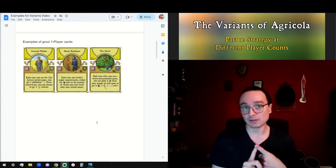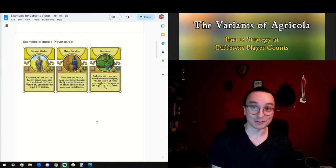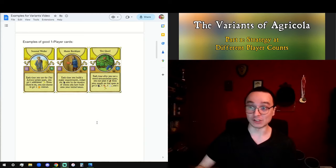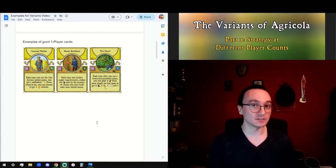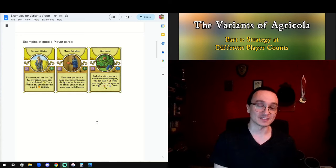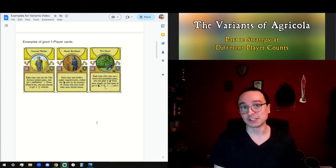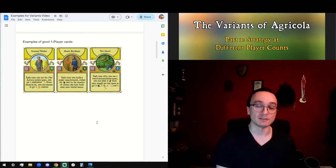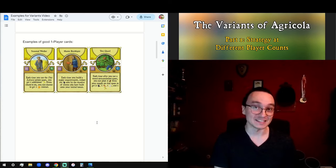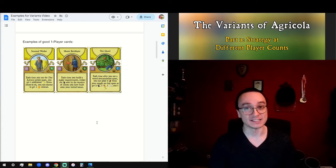Number one: food. In a solo game, your family members don't eat two food at the harvest — they eat three each. And if you want to support a big family, that obviously means you need to come up with a huge food engine. To set up your big food engine, you don't want to be fishing or taking sheep in stage one. My recommended path to score consistently well in solo games is take Day Laborer all four rounds of stage one, save your sheep pile and fishing pile for rounds seven and nine — that's when you'll want them to be worth roughly six to ten food. You're also probably going to need to bake at least a little bit.